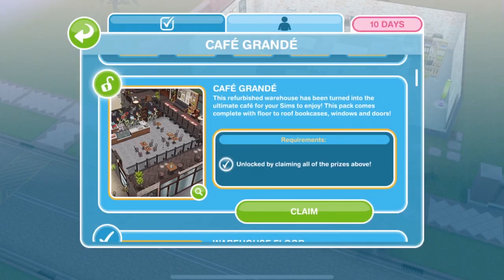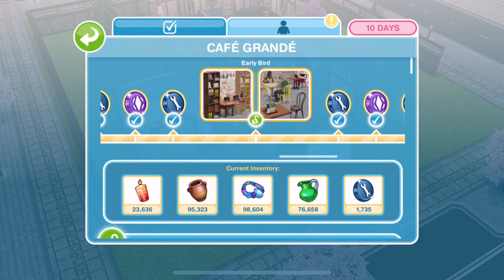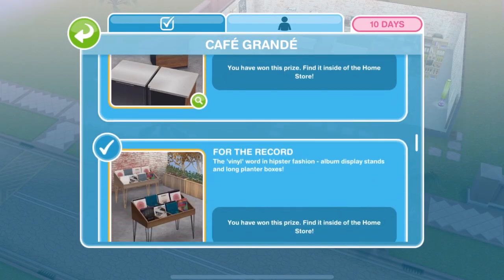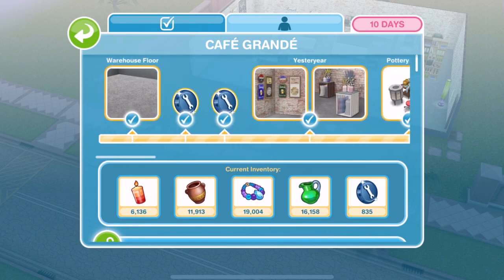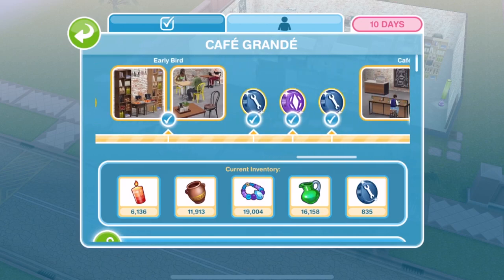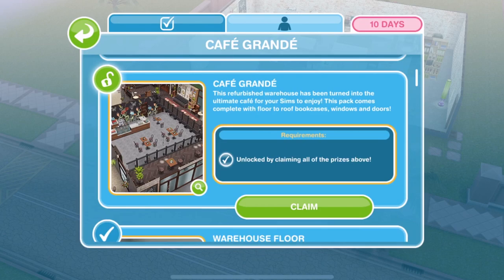In this video we're going to be taking a look at the Cafe Grand live event. I have already made a video that looked through all of the previous prizes that you can win in this event. In this video we're going to specifically be looking at the grand prize which is the Cafe Grand. To get Cafe Grand you have to unlock all of the other prizes in the event, and once you have done that you'll be able to claim the Cafe Grand.